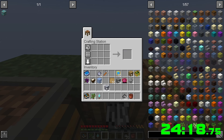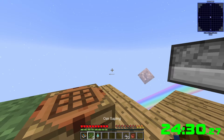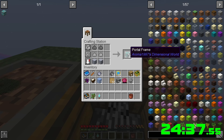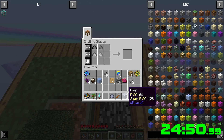We get three clay so that'll actually be enough. Two of those, two dust. Two clay, two stone — as long as we have stone dust we're good. Yes we do. Stone, clay, clay — portal frame. You only get two?! Okay, we did need all that clay — we're gonna need some more.